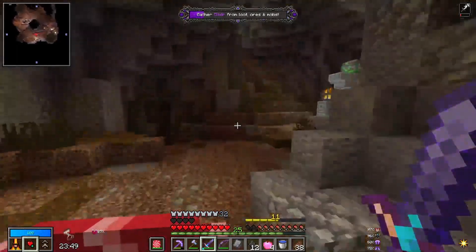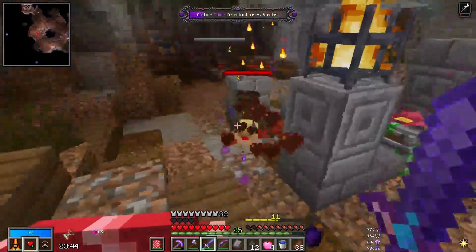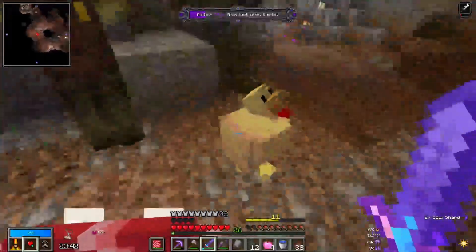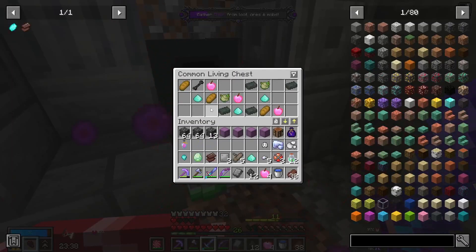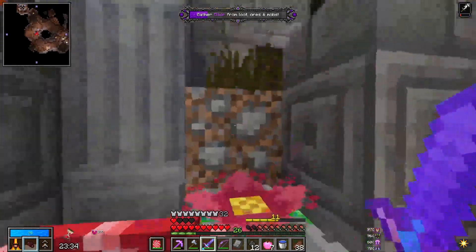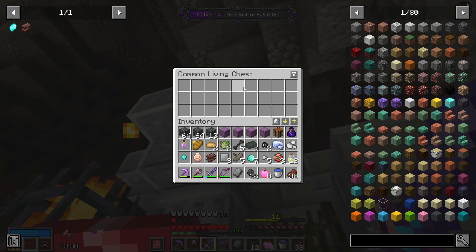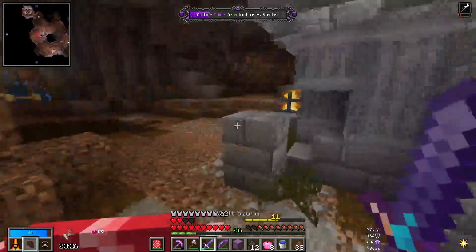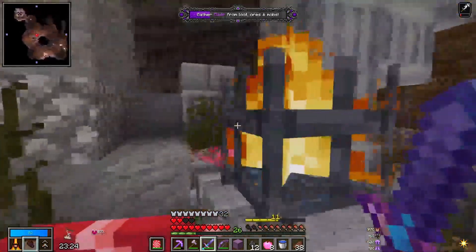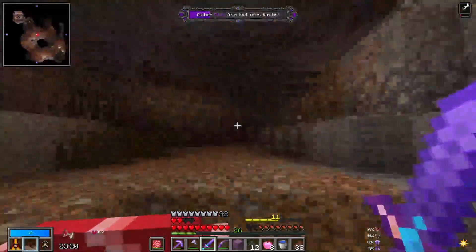It looks like we just got into another vault. Nothing too special. Oh, we got a Living Chest here, which is fantastic. Got a Chicken Jockey. Let's keep our health up here. Oh, we got a Trap Chest — fantastic. I love Trap Chests.